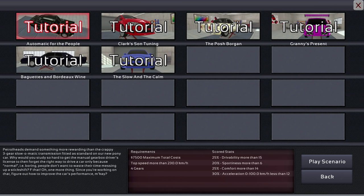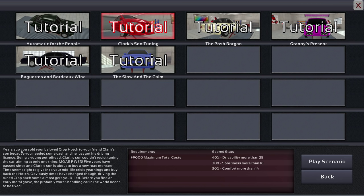We can also go into the car trials. I like this one — Clark's Sun Tuning. Nice Top Gear reference there. Years ago you sold your beloved crop hatch to your friend Clark's son because you needed some cash. Being a young petrolhead, Clark's son couldn't resist tuning the car, aiming at only one thing: more power. Five years have passed and Clark's son is about to buy a new road monster. Time seems right to give in to your midlife crisis yearnings and buy back the hatch — but driving the tuned crop back home almost got you killed. Before you find an early metal grave, probably the worst handling car in the world needs to be fixed. So the requirements deal not with engine tuning as much as car design — probably things like suspension and tires.